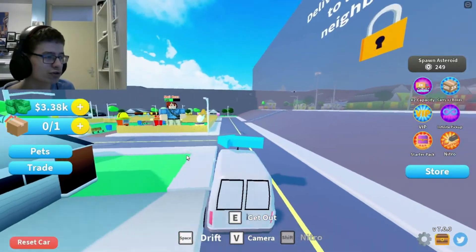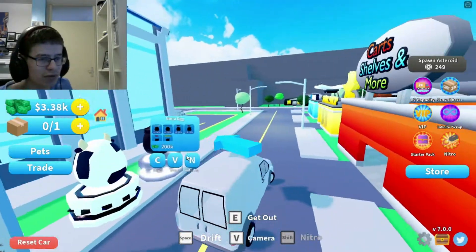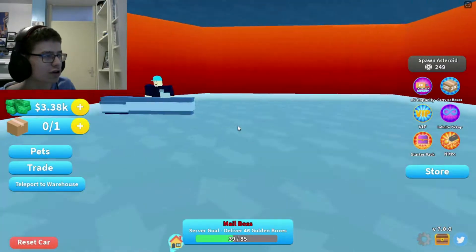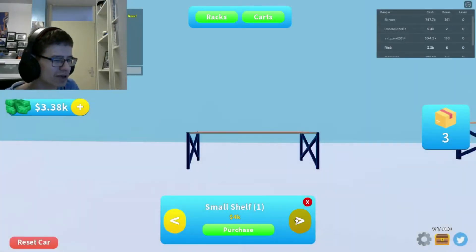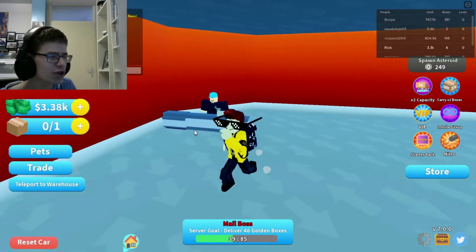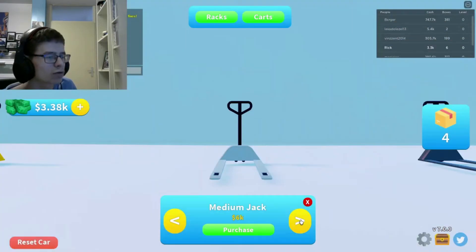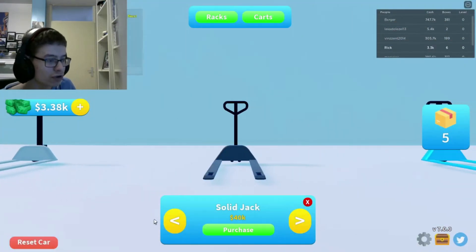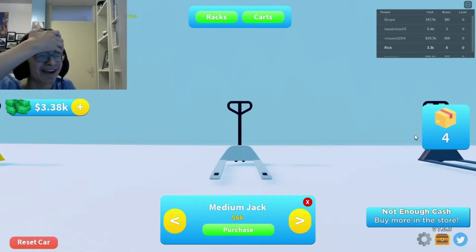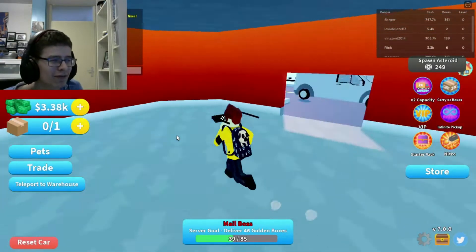Actually I kind of want to go to the store to see how expensive stuff is to buy, because I have 3.5K almost. Cards, shelves, and more — I kind of want more shelves. Oh, 4K, 12K — gosh. So 4K is the first shelf, and then carts — 6K and 40K. I thought I had way more money for a second. What even am I thinking?